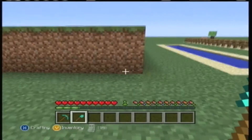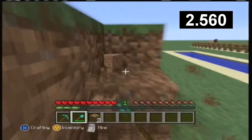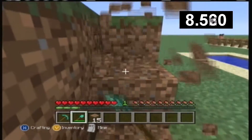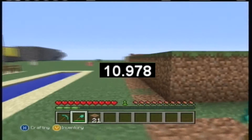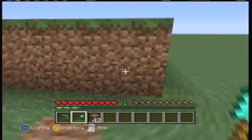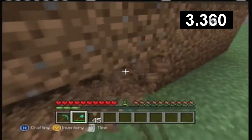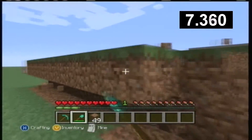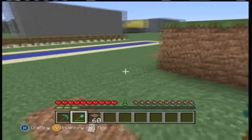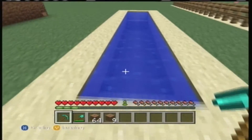So the first one is two layers — looks like we got just a smidge below 11 seconds. And then another way to do it, which we're gonna do over here, is doing one layer at a time but going back and forth. You get almost 11 seconds exactly, making it just a bit slower than mining two layers at once.